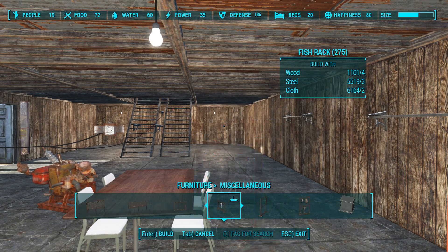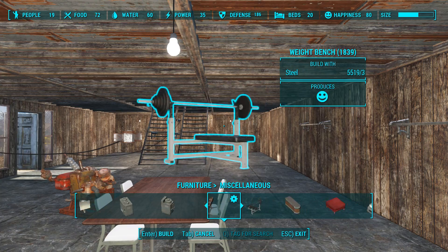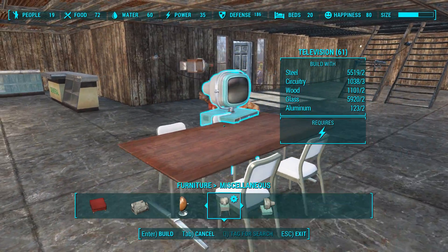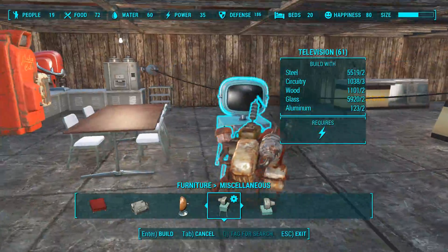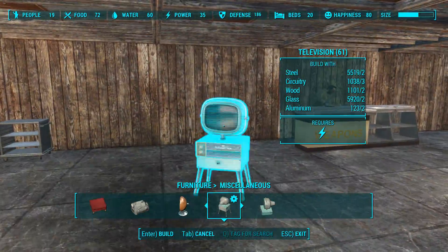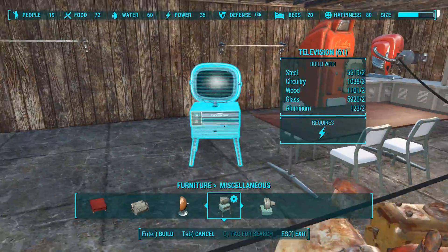So what TV are we rolling with? I think the ones at the end looked better. Probably this one. We'd want a TV somewhere. I guess this is the kitchen and eating area — we'll be able to watch some TV while nomming on breakfast.